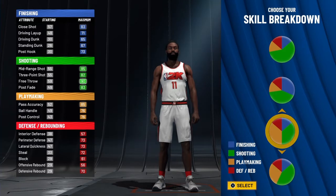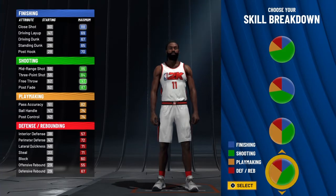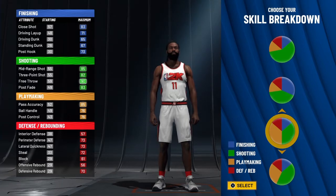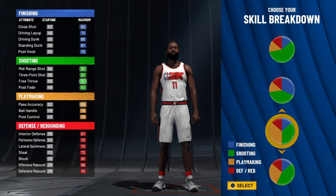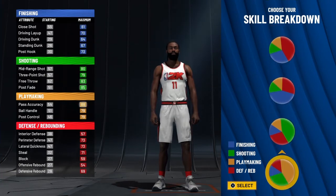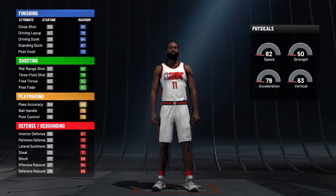For the skill breakdown chart, you're gonna want to avoid the yellow-green and blue-green pie charts — stay away from those for making this build. The pie chart you're gonna want for the skill breakdown is the one at the very bottom: primarily playmaking with some shooting. That's the one you're gonna want right there.